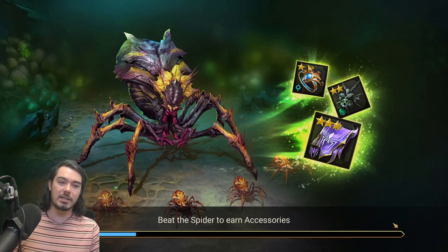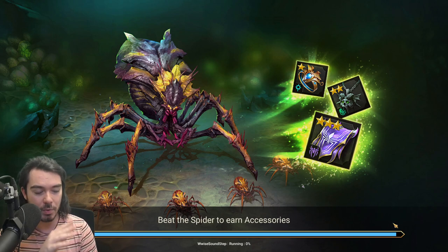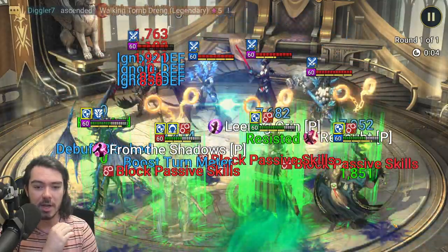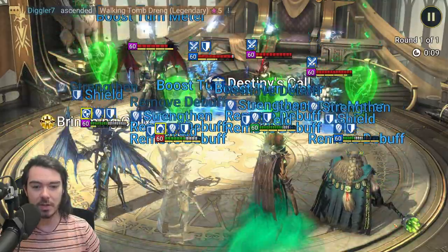Let's go in and see what happens. I've also changed my Mithrala build — she's now wearing four pieces of Stoneskin. I found it to be super helpful so that even if they try to strip, or they do increase accuracy, it's fine.